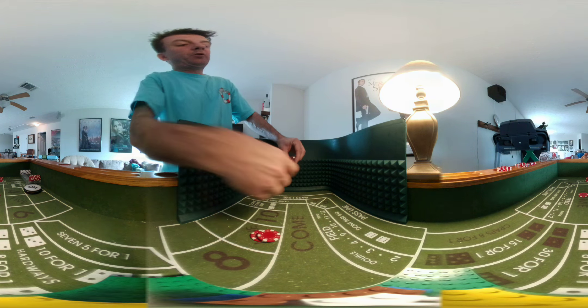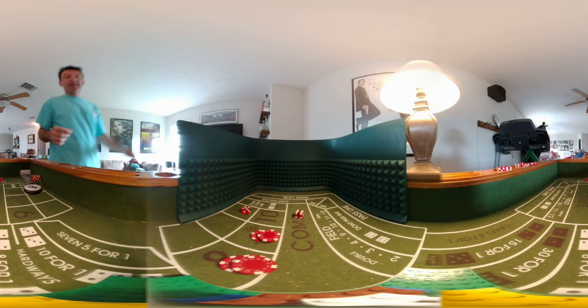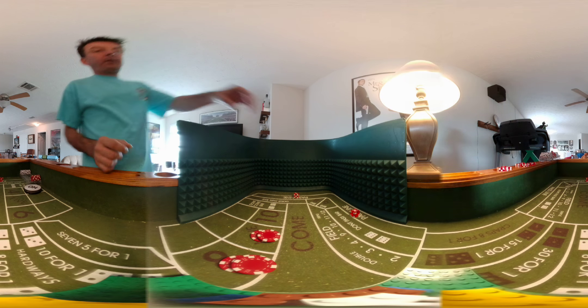There's an eight — come bet slides to the eight, put $10 on that. So here we go — now we've got the four, the eight, and nine. Let's make some points now. There's an eleven, and that's no effect on us. Good field bet, but we're doing three-point molly.